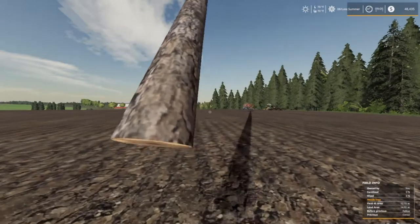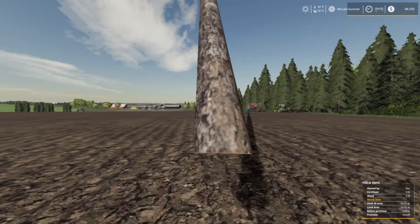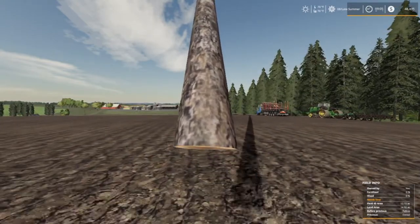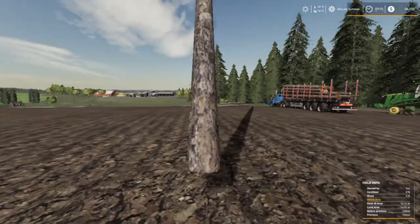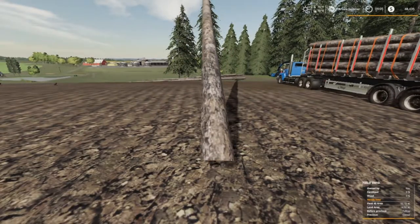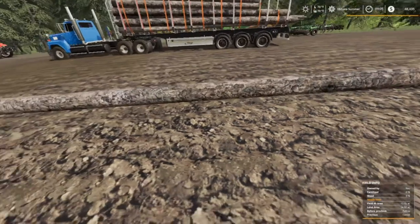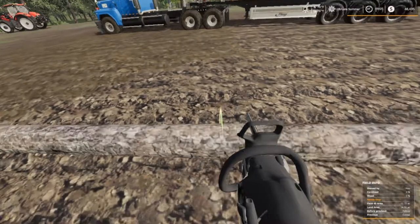Welcome back everybody to Farming Simulator 19 here on Long Oak Farm, your host Mr. Blue aka Tommy Miller. It's not the way I wanted to start this video out — having a little trouble with logs. I'll show you here in a little bit. This part's unrealistic but it went all the way over to those trees almost. But I am clearing some trees because we need to make room for this grass field.